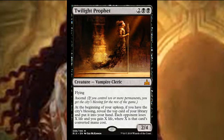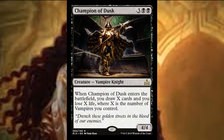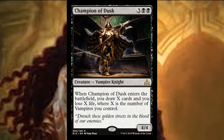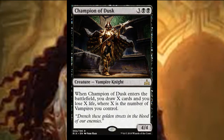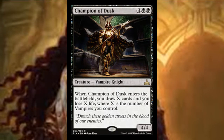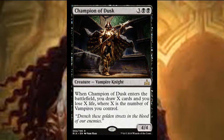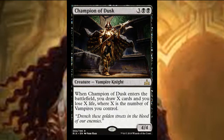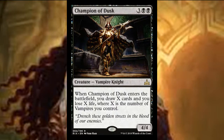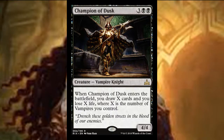Then we have Champion of Dusk, a five-mana 4/4 vampire knight with no keywords, which is a little alarming — you usually want at least lifelink or vigilance. When it enters the battlefield, you draw X cards and lose X life where X is the number of vampires you control. Even if it's just itself — you draw one card and lose one life — it might be worth it on a 5-mana 4/4, so I wouldn't completely ignore it.